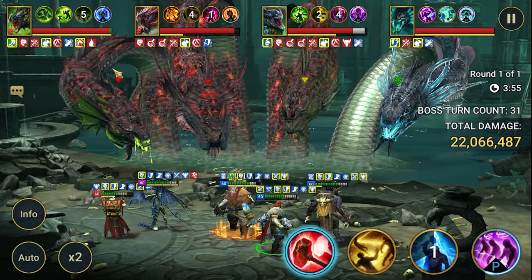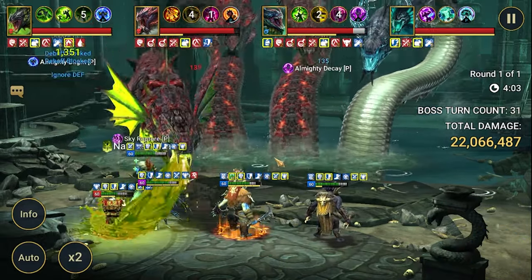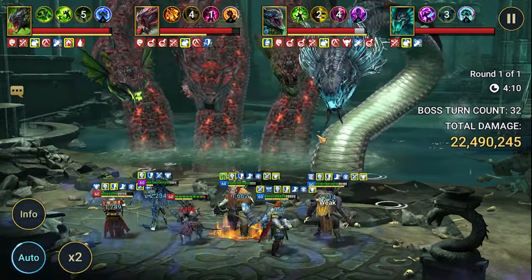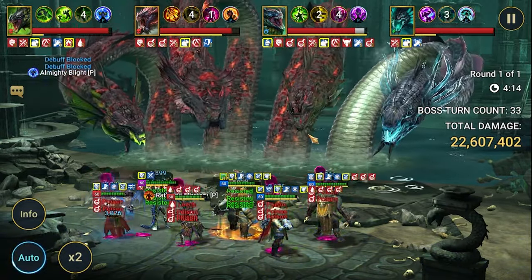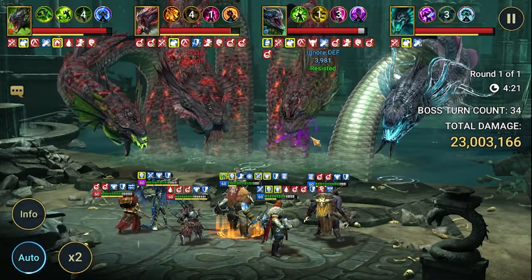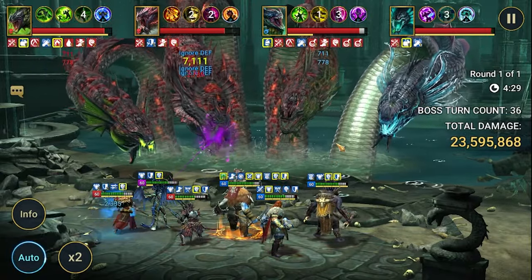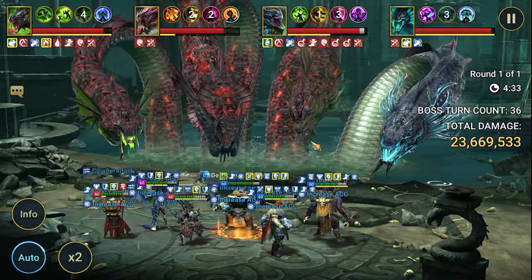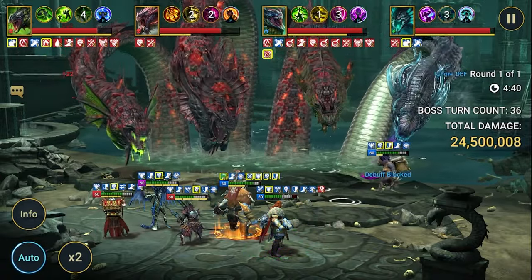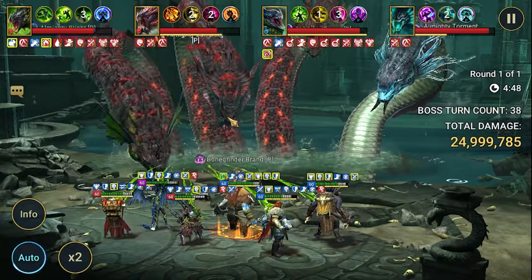We've also got reflect damage, which is dangerous for Thor. Let's do the A1 and try to free Rathalos. Rathalos is free. If Thor or Rathalos die from reflect damage, we don't have a chance to revive them, so it's great to have a shield — the shield should save us. Wizuk's A3 also decreases the duration of buffs, so that probably removed the reflect damage, which is great.